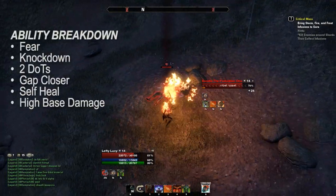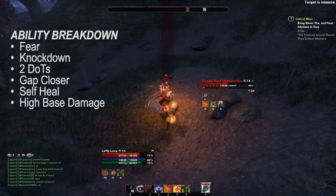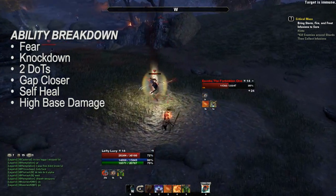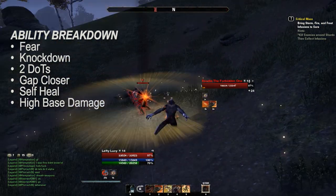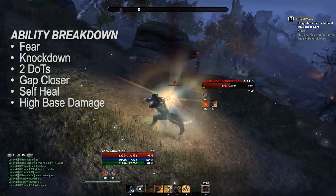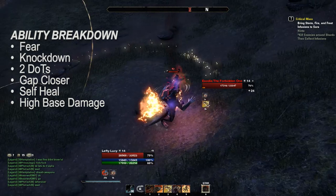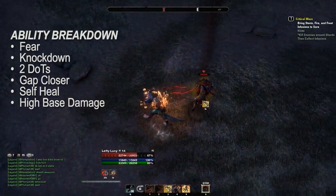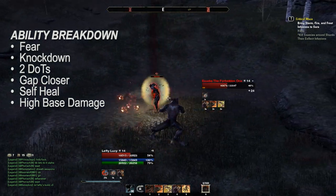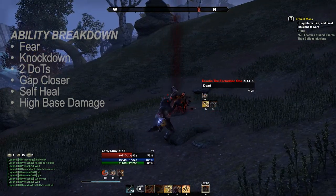Here's why Werewolf is perfect for PvP. You've got a Fear, which is arguably the most useful hard CC in the game since you can't block it. You've got a knockdown, which is another very useful CC. You've got two DoTs — one is your basic attack, the other is an active attack which can decrease your enemies' healing or heal you. You've got a gap closer, and then you've got a very strong heal. All these things are necessary for successful PvP builds, and Werewolf has every single one of them.